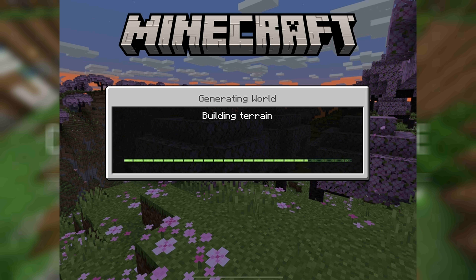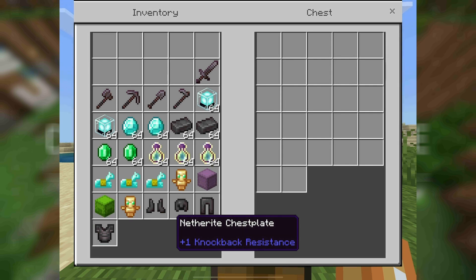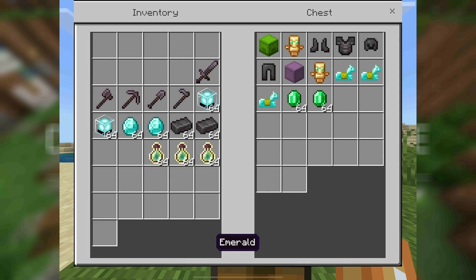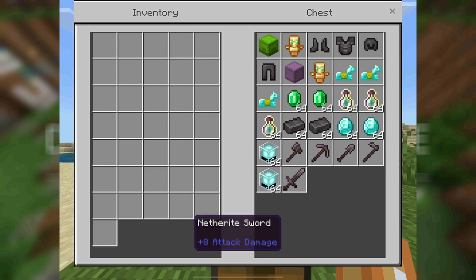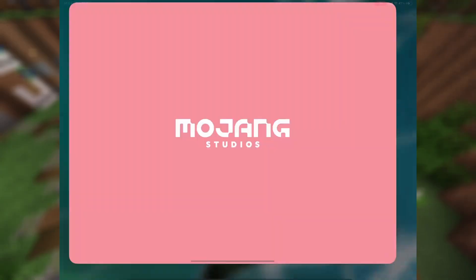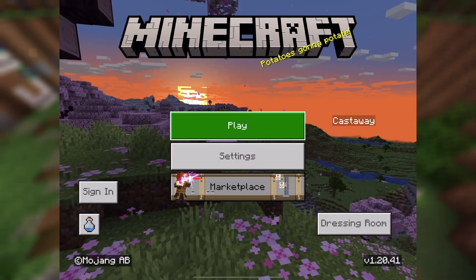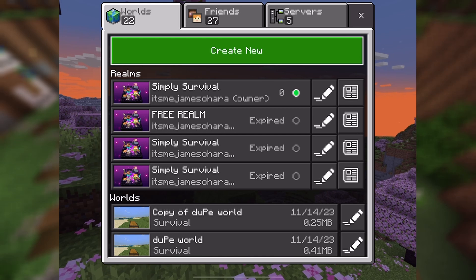Once we've got a copy of the world, we've made all the items and the chest is set up. We're going to join that world, wait for it to load, and as soon as it loads we're going to click on the chest and then double-tap all the items into our inventory. I was a tiny bit slow there but it doesn't matter — you can fumble a couple of seconds, that's it. You don't really want to be taking too long though.